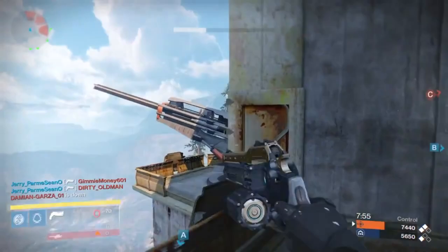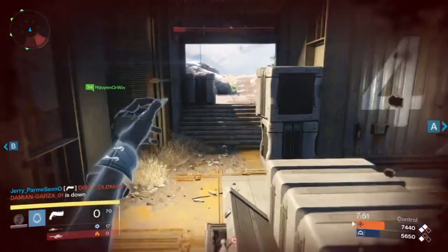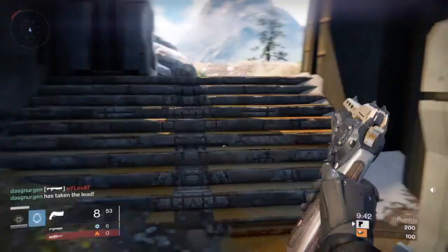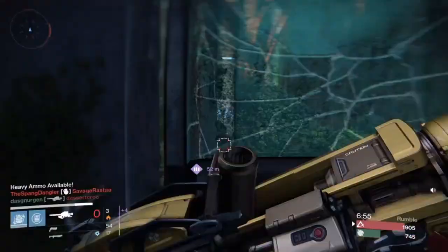I had already been taking cover slightly previously, but you need to be able to recognize when you're taking too much damage and get out of there fast. The easiest way to use cover is to simply strafe behind it, like I'm doing here versus fusion rifles.